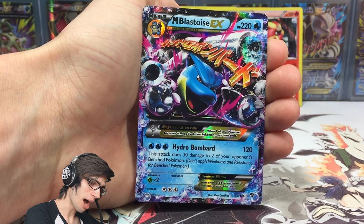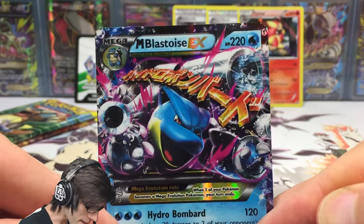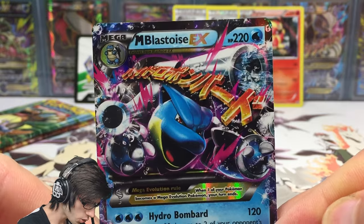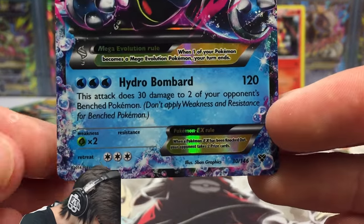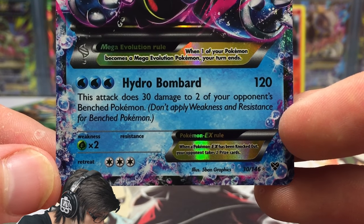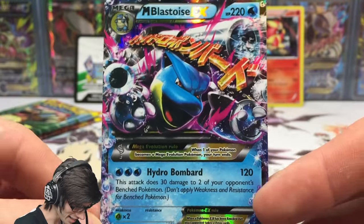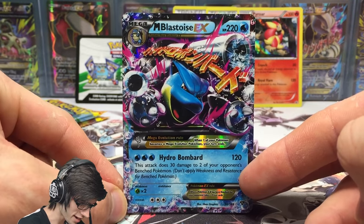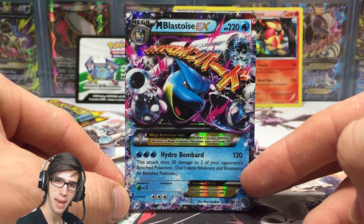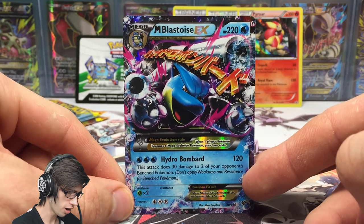Oh wow, Pyro box coming through with the goods! What a pull! We've got a Mega Blastoise EX with 220 HP with Hydro Bombard, which says this attack does 30 damage to two of your opponent's benched Pokemon. I kind of got a little bit of a shake right now, I haven't done that for ages. What an awesome card! Shout out to Mega Tank EX from Toys MCN, aka Evolve MCN.